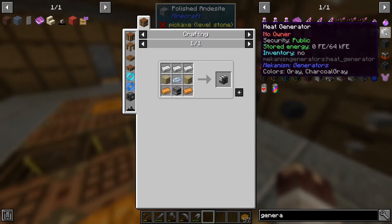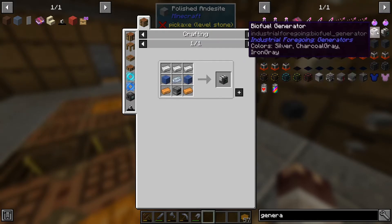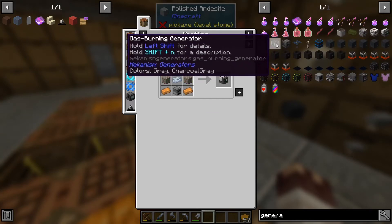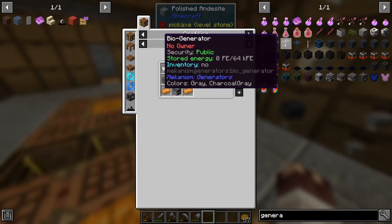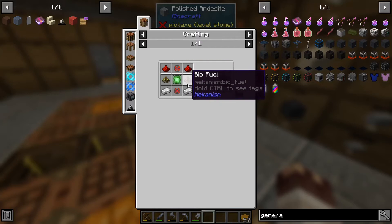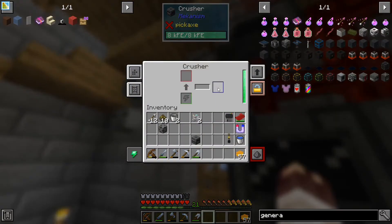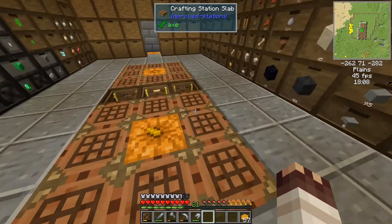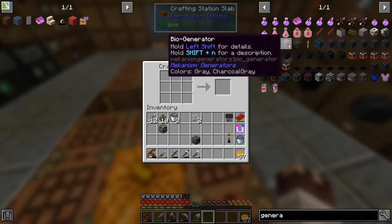Shift and N — I think that only works with shift and N. It's stored. And a biofuel — shift and N. Oh no, that's Industrial Foregoing isn't it, so it's not that one. So we need the gas burning bio generator. Where is it — left shift and N. How do we make that biofuel? Oh, we've got all of that. So it means this might have to be on a little bit more than I anticipated. But it's that one — bio generator.